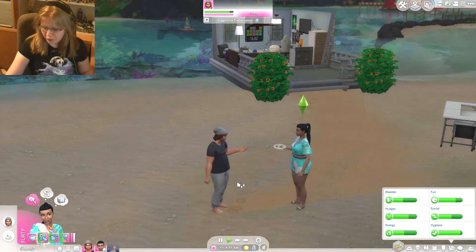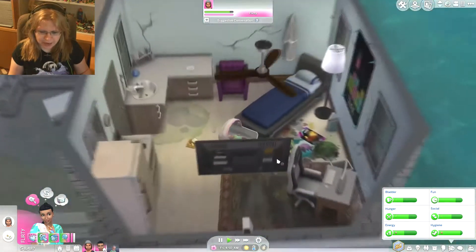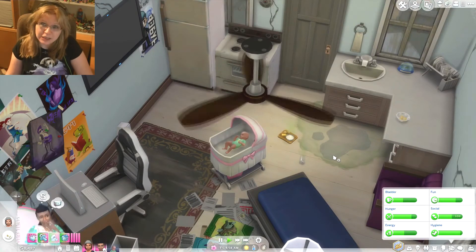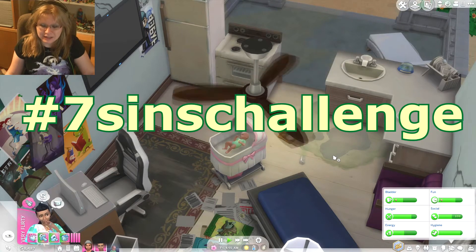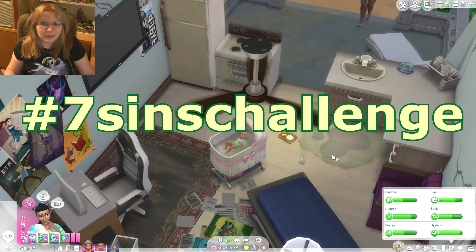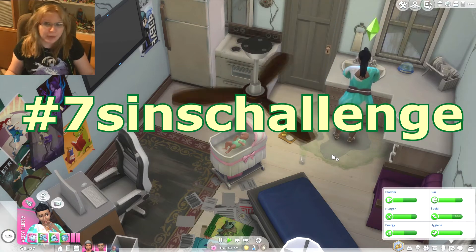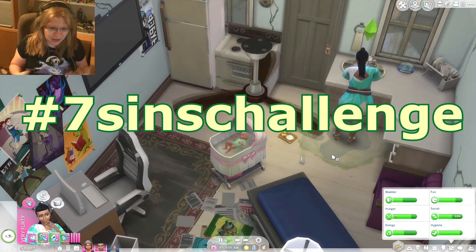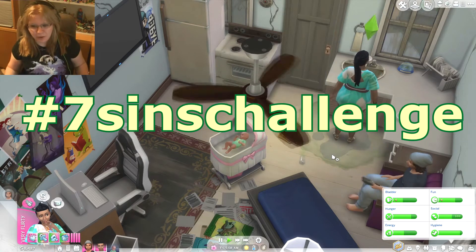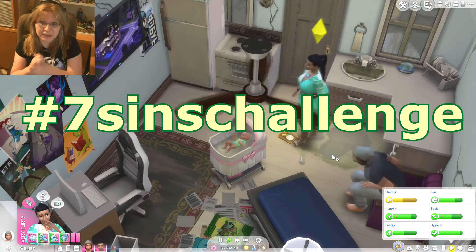Before we start, before we go into this — this is generation 1 Sloth, this is generation 2 Pride. Before I continue with this let's play, go check out the current 7 Deadly Sims challenge. We teamed up with Sim Magazine and we are doing this challenge so we can create a sim — a creator sim. Or you can build a house representing 1 or 7 sims. You can make 1 sim and 1 house, or 2 sims, or 7 sims, or 7 houses. It doesn't really matter — use the hashtag 7 sims challenge.